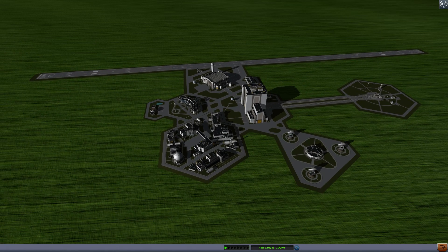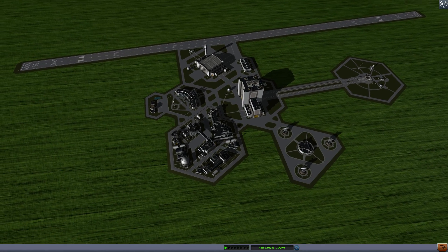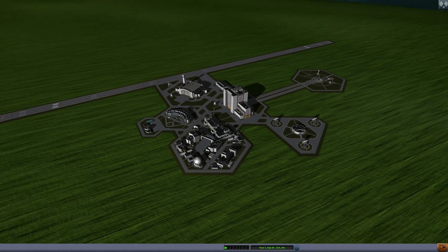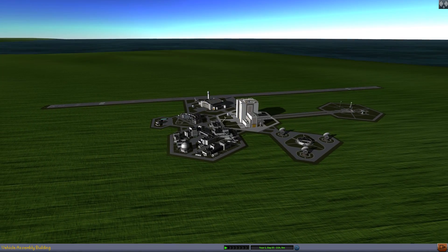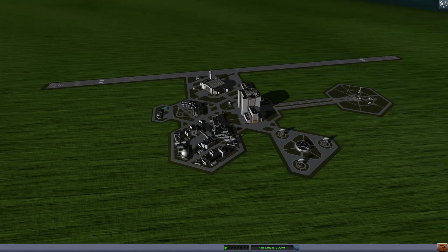One thing you can do to help is install the SpaceX mod by Laztech. That mod is built for Real Solar System, so it's very overpowered if you use it in the stock game — you can get to Duna on like a Falcon Heavy. But if you use it in RSS, you'll have access to both SpaceX rockets and spacecraft balanced for Real Solar System, and it's only one mod pack, not the whole Realism Overhaul.